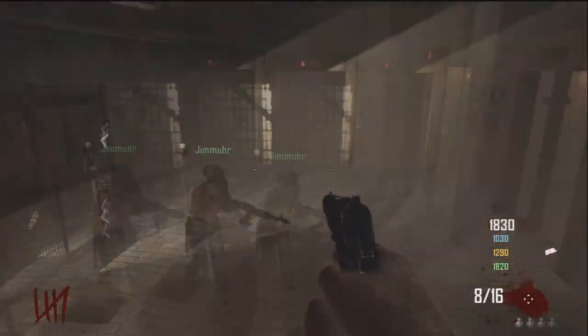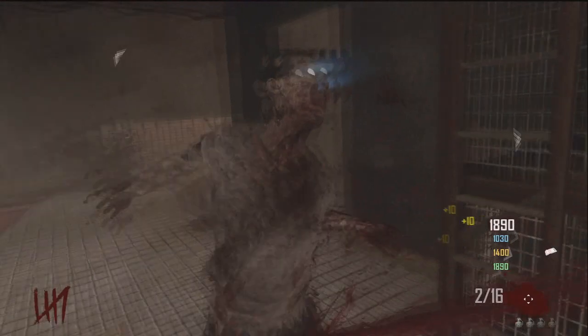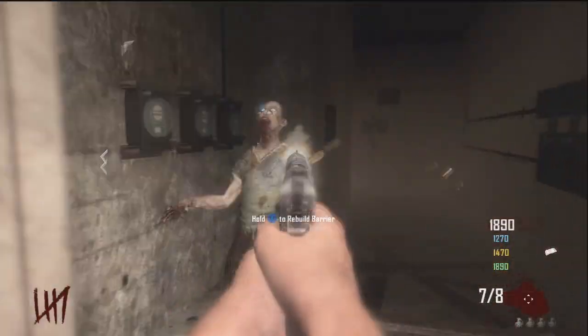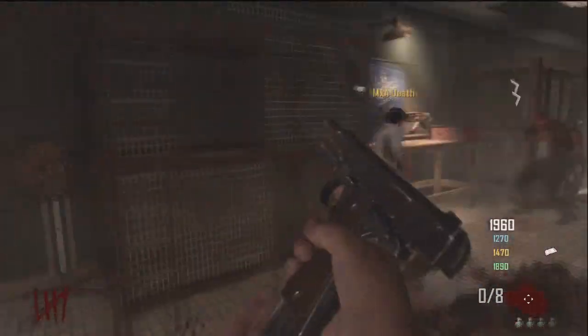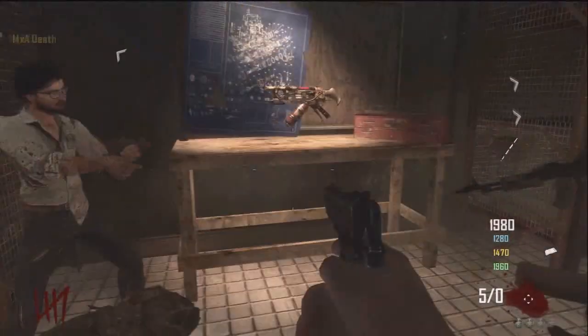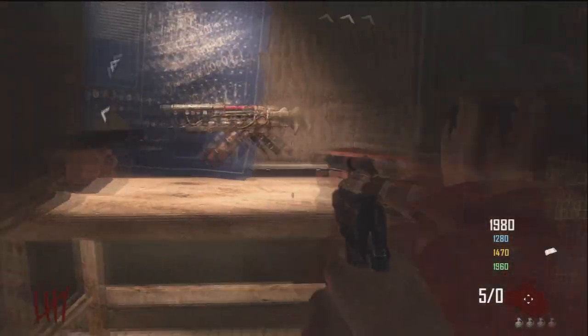What's up guys, this is Shaneef. This is the tutorial on the hiking of the Sliquifier, the special gun on Die Rise for every party member in your group. The first thing you want to do is obviously build the gun and then get every member of your game positioned around the workshop table so that they have the option to hold X.